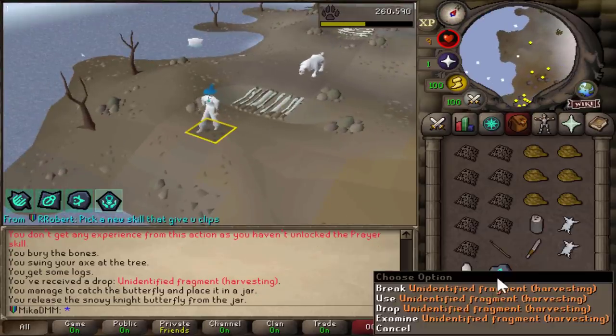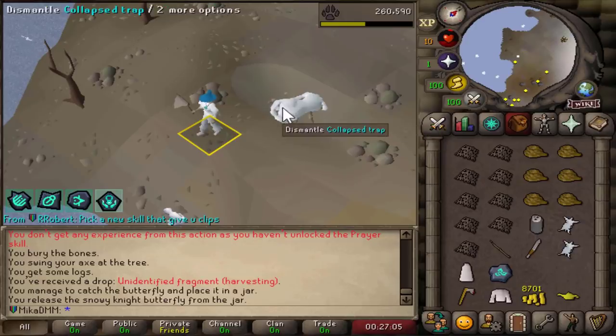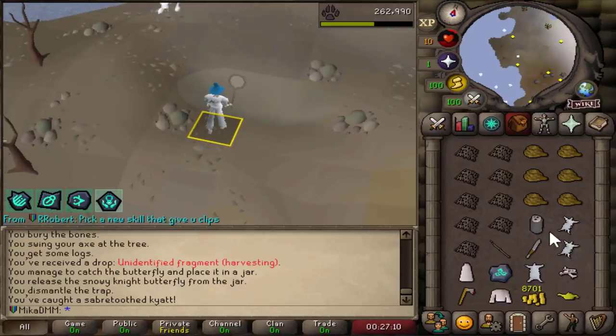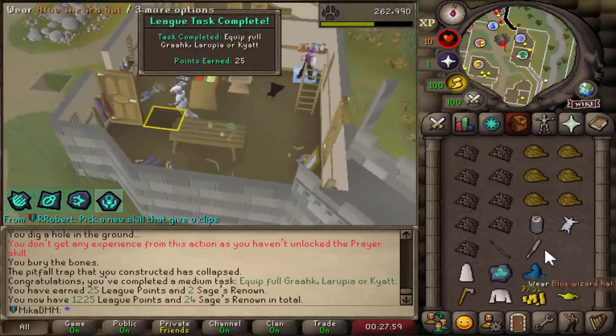Randomly caught a snowy knight and got another harvesting relic. Let's catch this guy hopefully. There we go — give me the right fur this time. This is taking me too long. There we go — kyatt fur and tatty kyatt fur. Kyatt hat — okay, wear it. There it is, this worked. Let's unlock this and see what we get — more XP in Chinchompers.